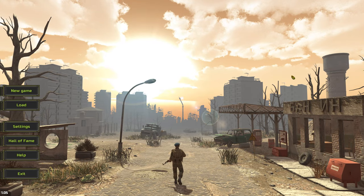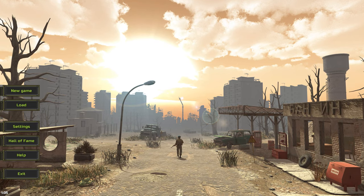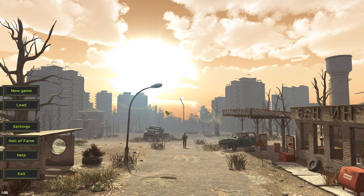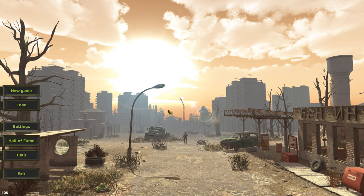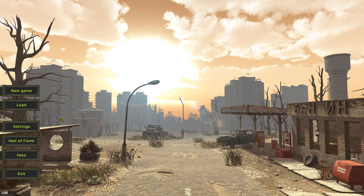Hey there, I'm Eloman and welcome to Atom RPG. Atom RPG is a turn-based RPG, unsurprisingly, set in the crumbling ruins of the Soviet Union, 19 years after the Cold War turned hot and the old world was destroyed in nuclear fire. You play a cadet in Atom, a secret organisation which operates in the remains of the post-apocalyptic USSR, just trying to survive in a new and dangerous world. So without any ado, let's begin.